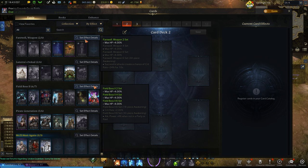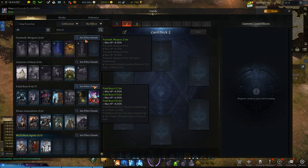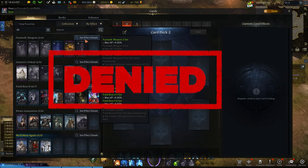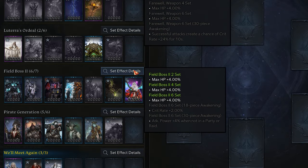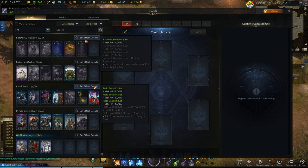Where these two sets differ is in the Awakening. For the Field Boss 2 set, you get an additional 2% crit rate at 18 Awakening pieces, and at 30 Awakening pieces you get 4% attack power, but only when you're not in a party, which is really not worth it. For the Farewell Weapon set, at 30-piece Awakening you get 24% crit rate for 10 seconds after landing a successful attack — however, you're actually hitting overcrit, so you lose some benefit. Because Awakening is such a limited resource, I'd recommend not Awakening these sets.